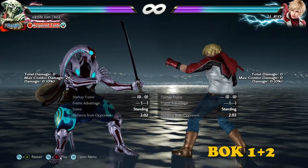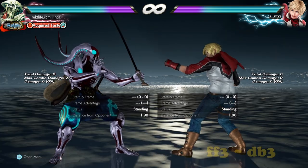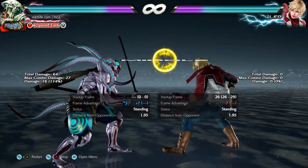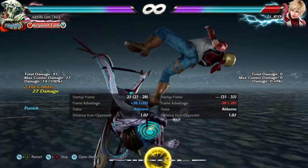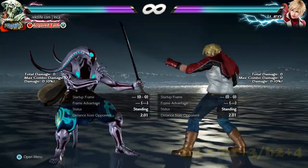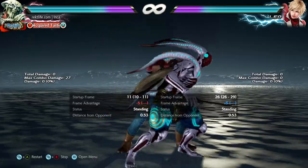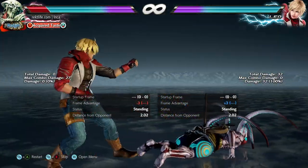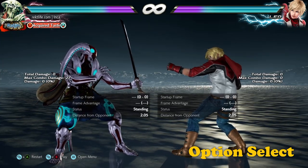Now what if the Leo player tries to big brain you and attempt other options? That's when you crack open the jar of glue and galaxy brain them. Versus 4,4,3 into down back 3 — Leo's big back sway launcher — while standing 1+2 will whiff depending on spacing, but you will still be able to duck under the down back 3 and launch Leo. The same goes for while standing 4 when you block 4,4,3 at tippy-tip range, which is pretty much the only spacing that will make it whiff. Against 4,4,3 into parry, while standing 1+2 will be parried, but you only have to worry about taking damage if the wall is at Leo's back. While standing 4 will be parried too, but you can easily chicken it for a tiny bit of damage and a lot of mental damage to your opponent.